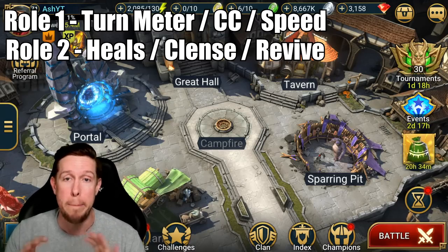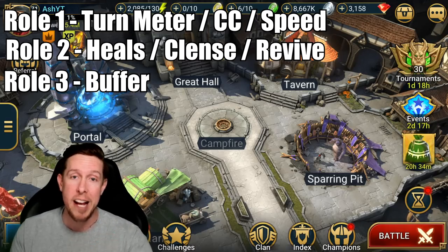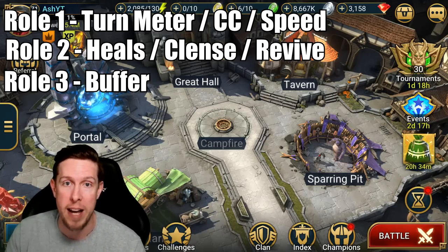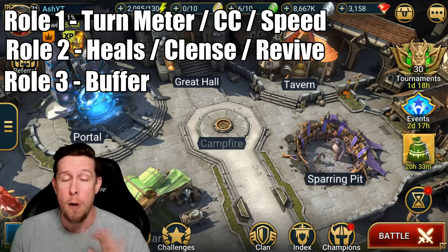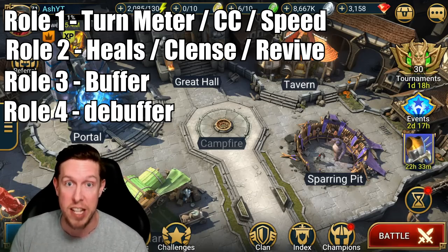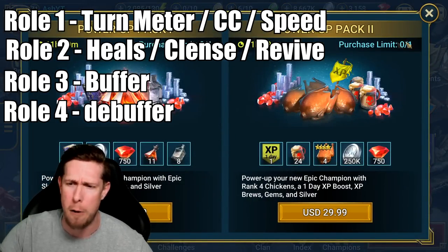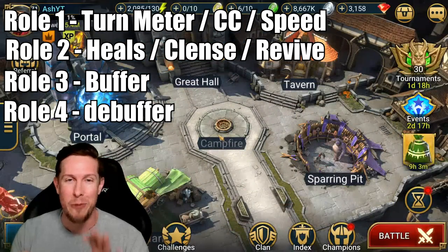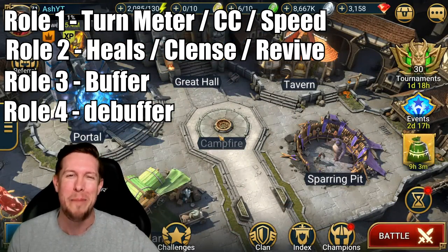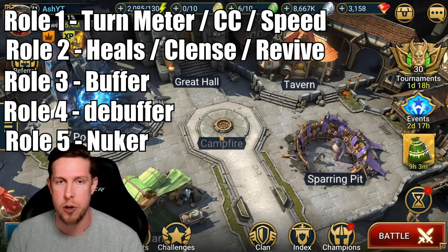The third role is going to be a buffer — really solid buffs like block debuffs, increased defense, counterattack. Role number four is going to be a debuffer champion — decrease defense, decrease attack, and everything that goes along with it. And role number five is going to be your nuker, your strong damage dealer on your team.